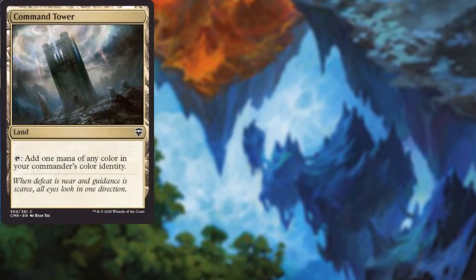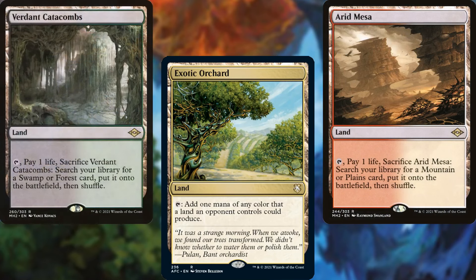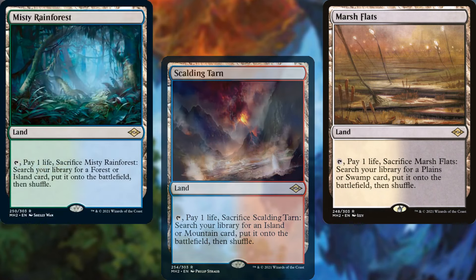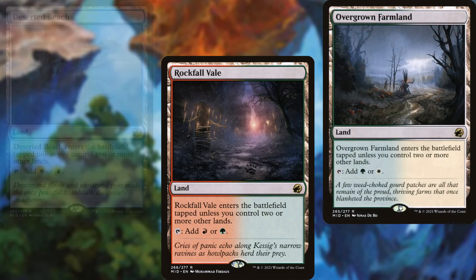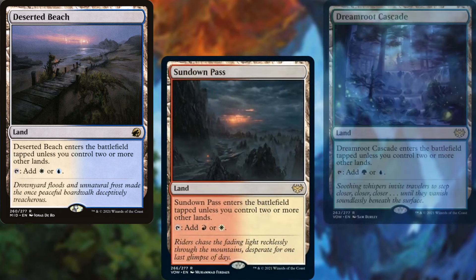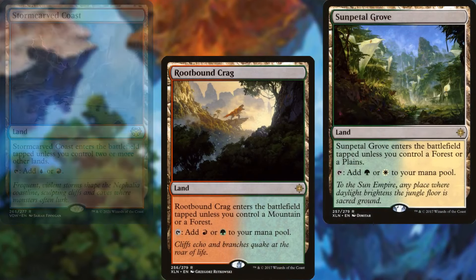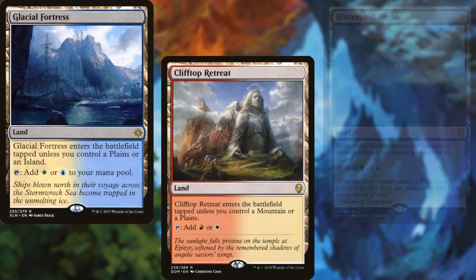Command Tower, Exotic Orchard, Arid Mesa, Bloodstained Mire, Scalding Tarn, Marsh Flats, Misty Rainforest, Rockfall Vale, Overgrown Farmland, Deserted Beach, Sundown Pass, Dreamroot Cascade, Stormcarved Coast, Rootbound Crag, Sun Petal Grove, and Glacial Fortress make up part of our land base.